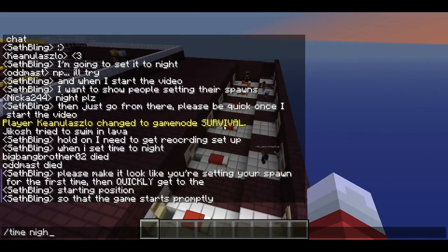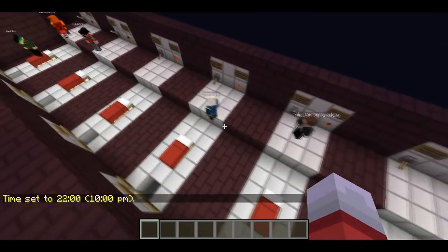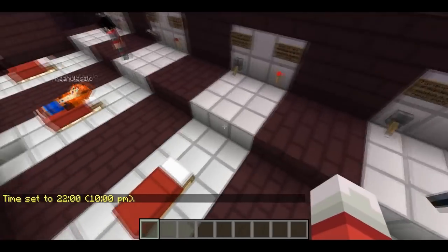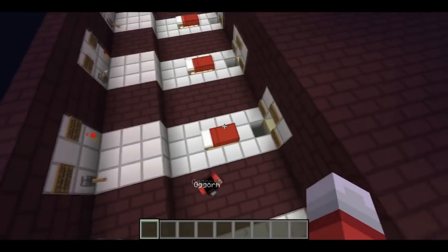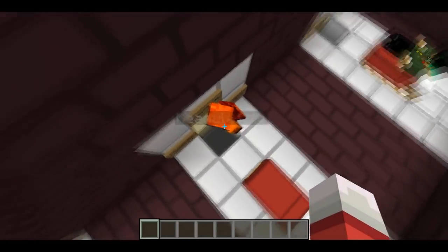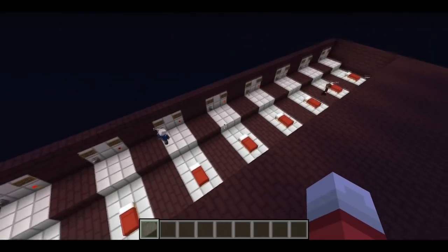First I'll set the time to night so that everyone can set their spawns. Any spawn locations that are not meant to be occupied have the lever flipped down. Everyone else is going to set their spawn in their bed and head over to this pressure plate that indicates that they're ready. Once everybody on the team is ready, the game will begin.